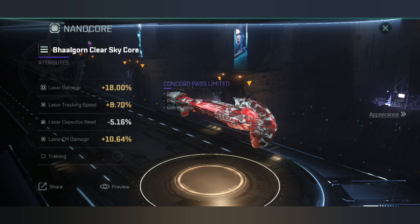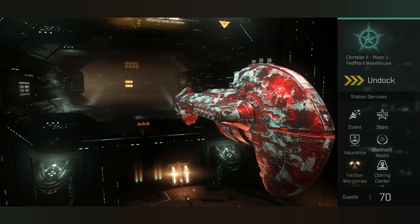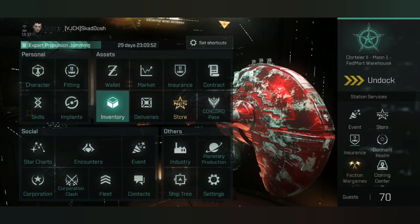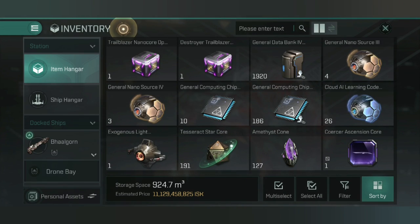For the purpose of this video I've gone with the Balgorn. My Balgorn has the Clear Sky core, upgraded to level four, so I've got some decent bonuses. I plan to expand this core because I don't really have any other Balgorn cores available and this one has good stats for cap use, laser damage, and a bonus to EM at level four.